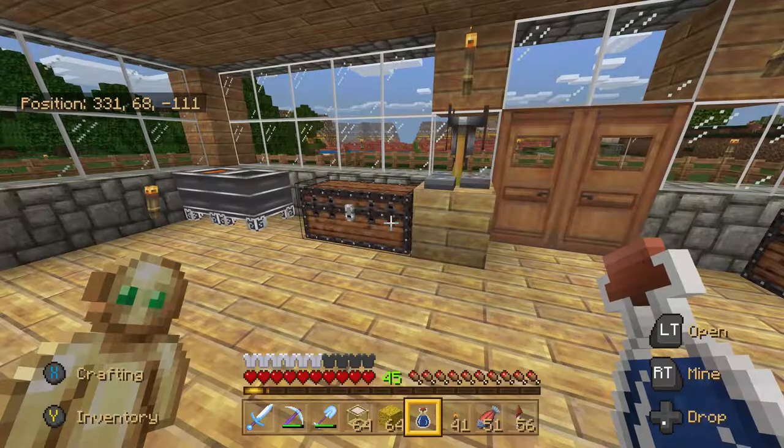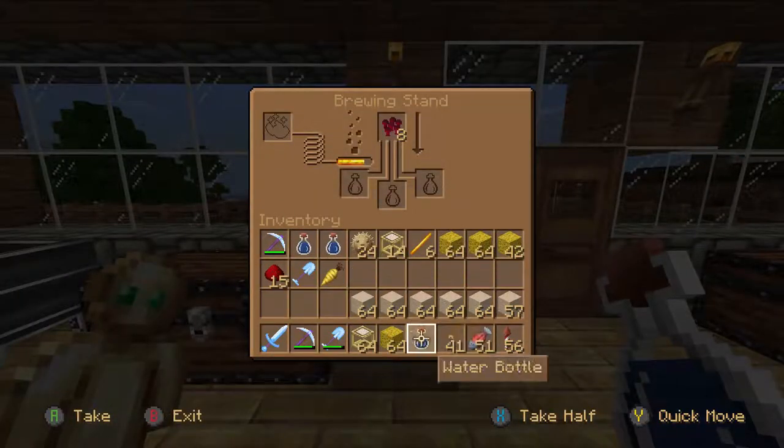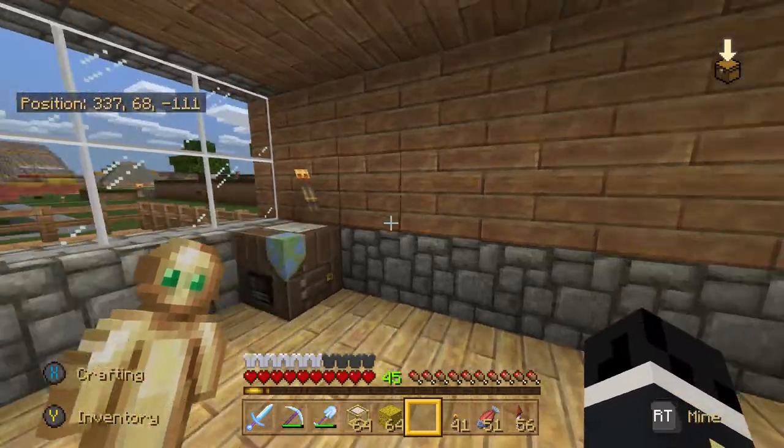The way to prepare for the ocean monument is pretty simple. All you're really going to need is some iron or diamond armor, and an iron or diamond sword to fight off the elder guardians, and the other things you're going to need are two potions.